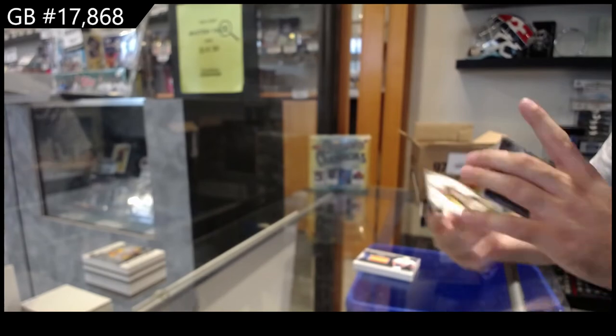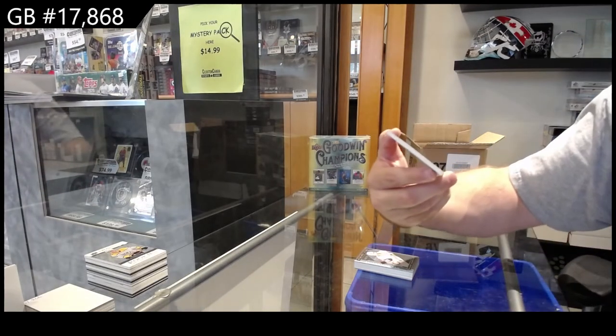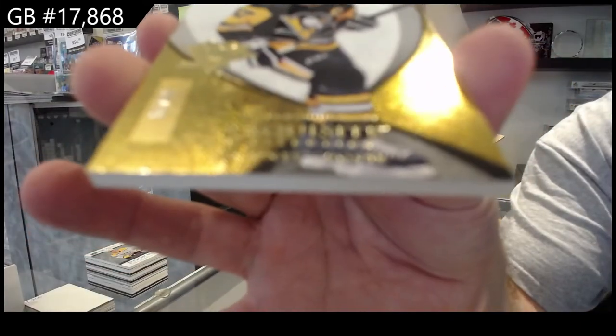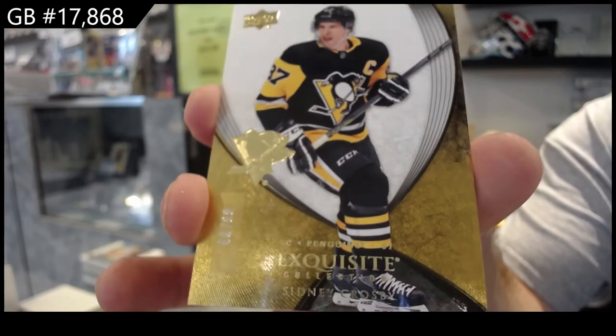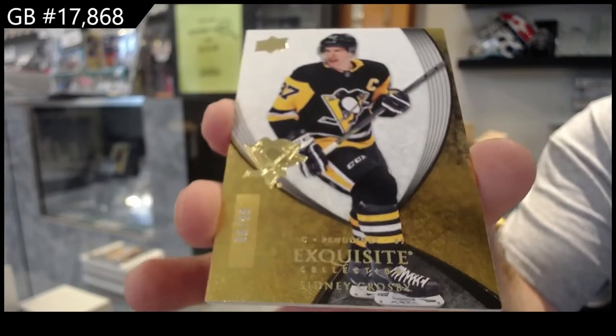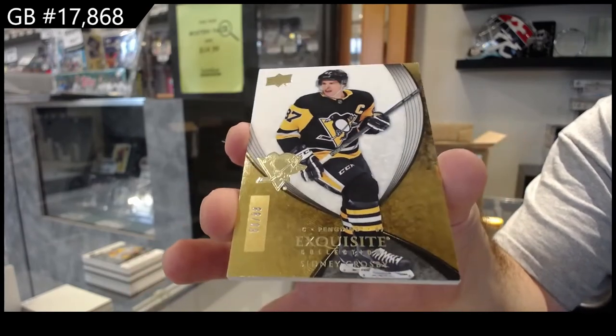We've got a gold exquisite base, 99, and it's one off his jersey number — Sidney Crosby, 88 of 99. Very nice looking base too.